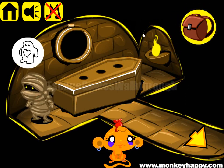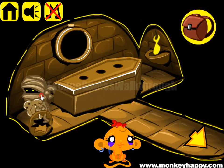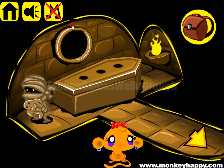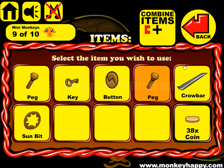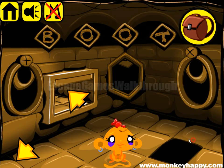Here's the mummy, and he wants a statue with a heart, so we can give it. Here's the place for three packs, but we have only two of them. Let's go back.